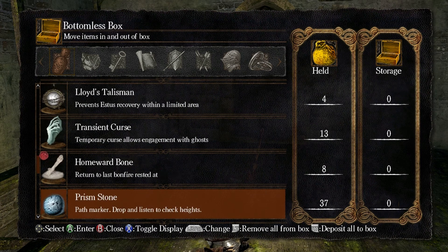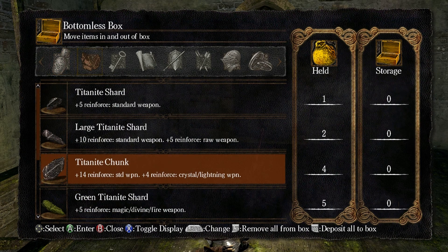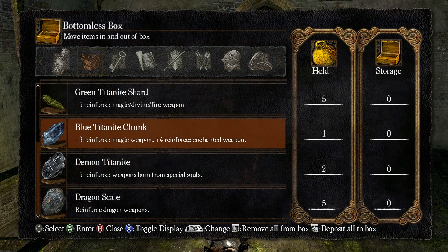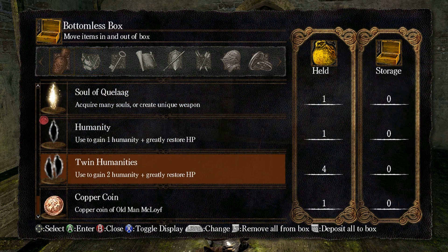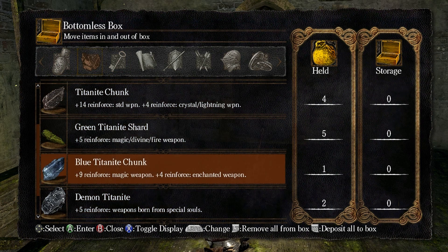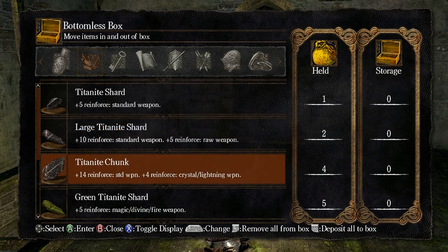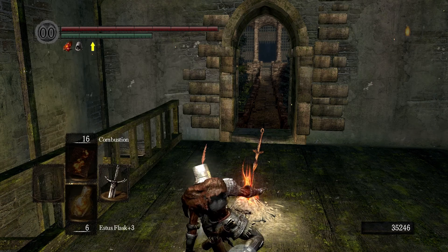I have a dragon scale, demon Titanite, blue Titanite — which is all for magic, divine, fire weapon upgrades. I have one piece of Titanite, one large Titanite, one Titanite chunk — I have four of those actually. But I don't have any Twinkling Titanite, which sucks. Twinkling Titanite is so hard to come by.